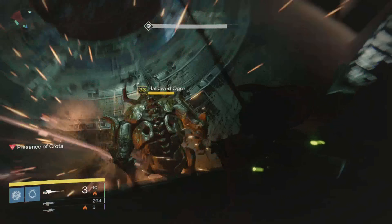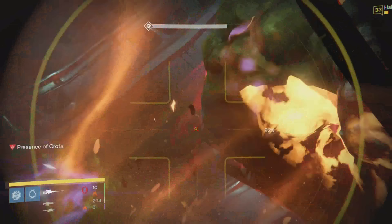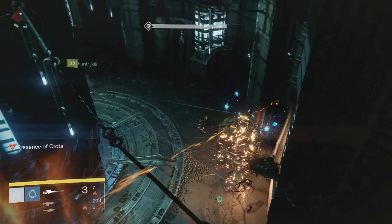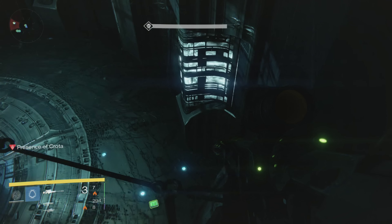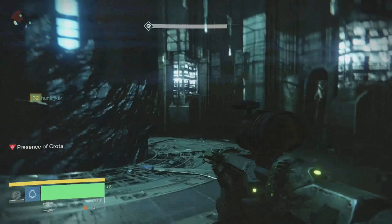Try to avoid all the boomer blasts and hop up on this little ledge, then you can hop up above the door. I'll show you exactly how to do that. For a Hunter, that's what you have to do to get up there.